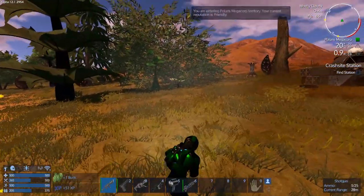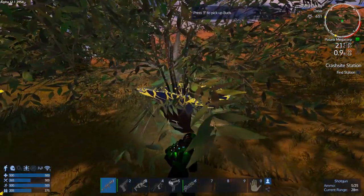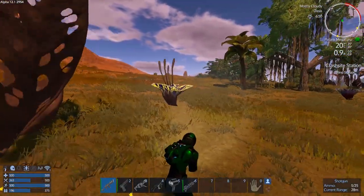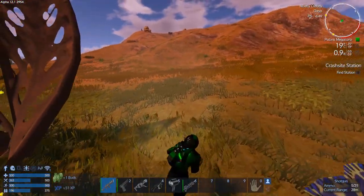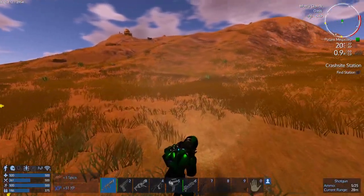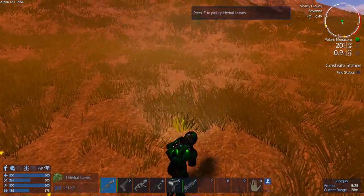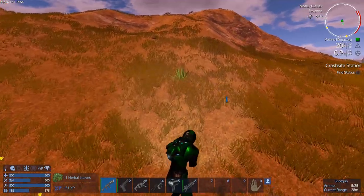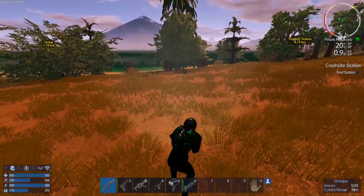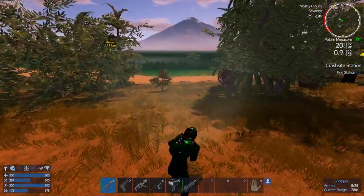I'm going to grab these flowers. There's not much around. You can see the temperature's really right in the comfortable section — you could probably even not have armor on, although I'd suffocate. I want to get all this stuff. We can get a couple of each, a couple of the spice, a couple of these herbal leaves. We can at least get a start.